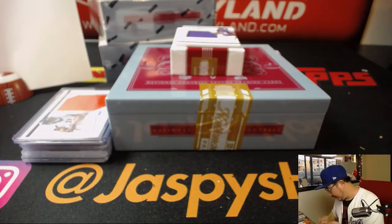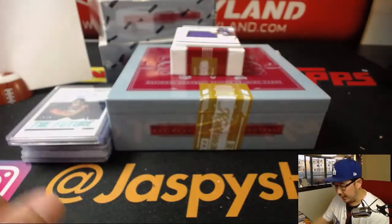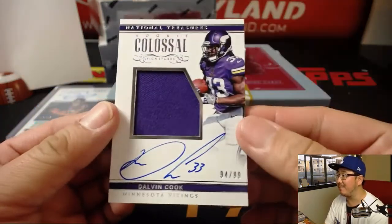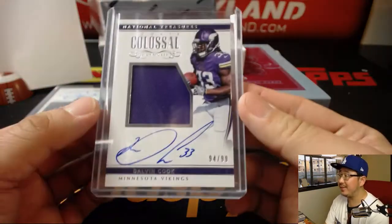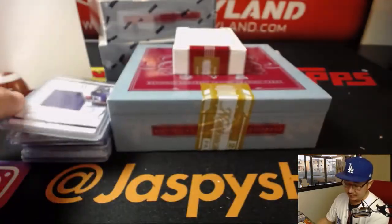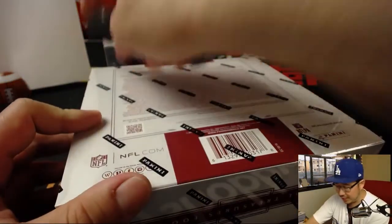We're going to 180. And the Dalvin Cook — out of 99, it's 94 out of 99, jersey and auto, rookie colossal jersey and auto. George P with the Dalvin Cook. Nice. All right, halfway through this full case break — random number block number four from jaspyshobbyland.com. There will be one more on the site, so check it out.